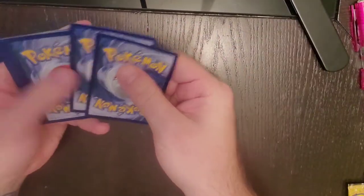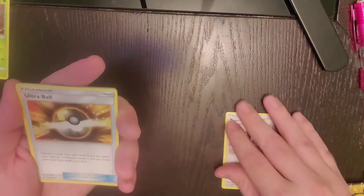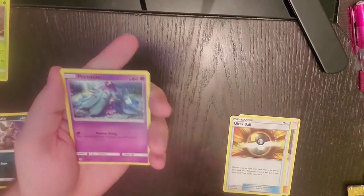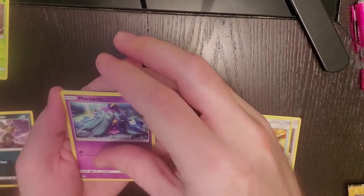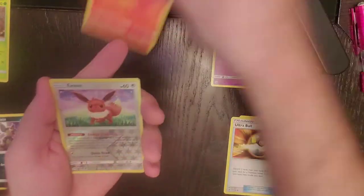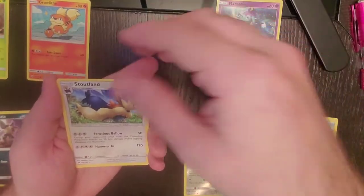Alright, one, two, three, and four. Starting us off with a Psychic Energy, Team Skull Grunt, Pinsir, Ultra Ball, Alolan Rattata, Roggenrola, Marini, Grubrawler, Growlithe, Reverse Eevee, and our first rare is Stalund.